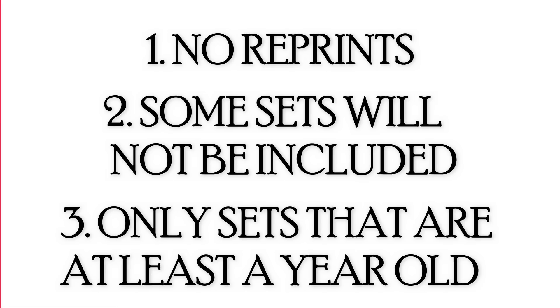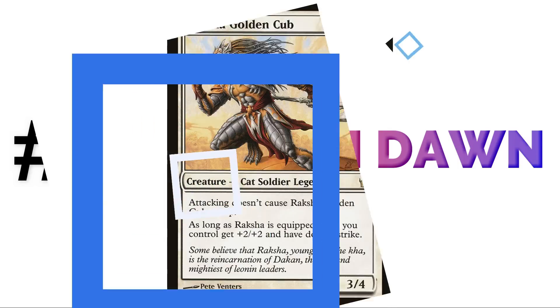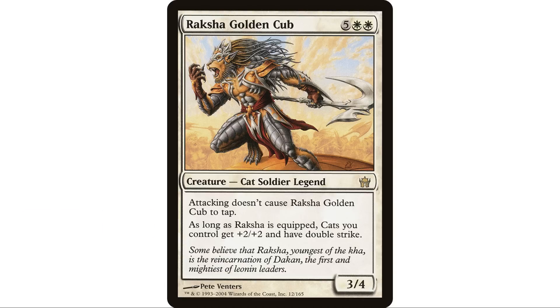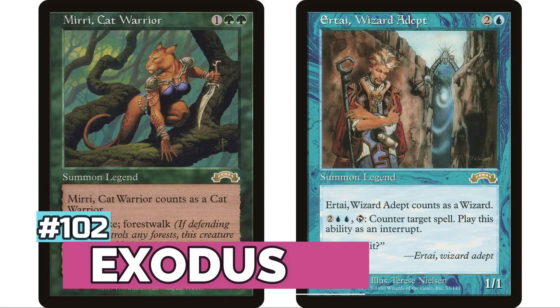We're starting at number 103 with Fifth Dawn. That's right — 103 sets to go through. Fifth Dawn only has a single commander: Raksha Golden Cub, with only 14 decks on EDHrec. So Fifth Dawn comes in dead last. Next up at 102 is Exodus with two commanders — Mirri Cat Warrior and Ertai Wizard Adept — for a total of 29 decks.